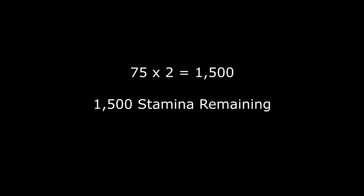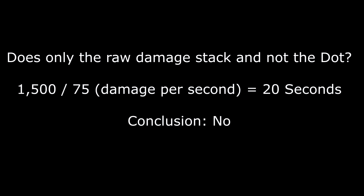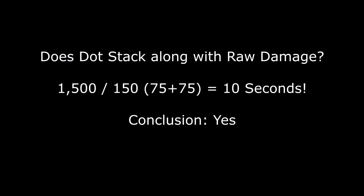The two combined shots are already 1500 damage — so he already has half his stamina gone from just those two shots, just the raw damage, not the damage over time. If question A were true and only the raw damage stacks while damage over time stays the same, the enemy would have fallen asleep at 20 seconds — which obviously did not happen. When you combine the 75 DoT, which is 10% of the weapon's total damage, it turns out to be 150. Divide 150 into the 1500 remaining stamina and you get 10 — which is 10 seconds — exactly what happened.